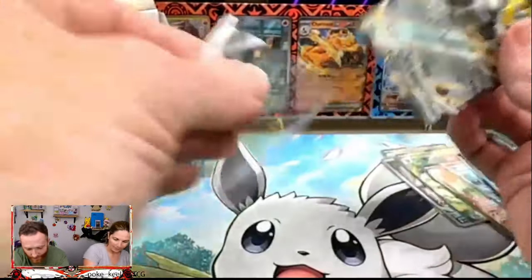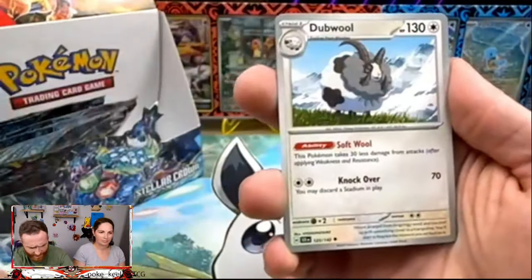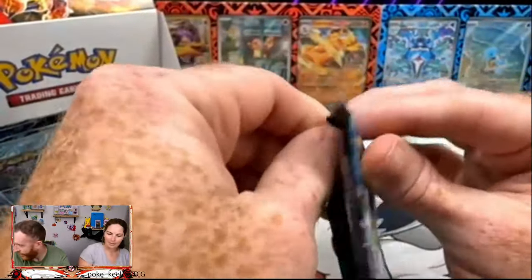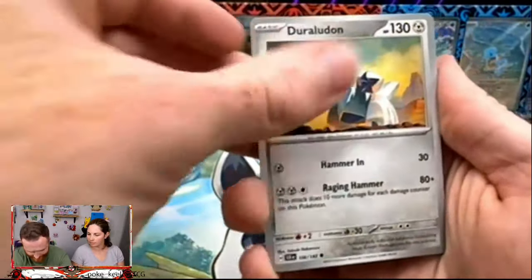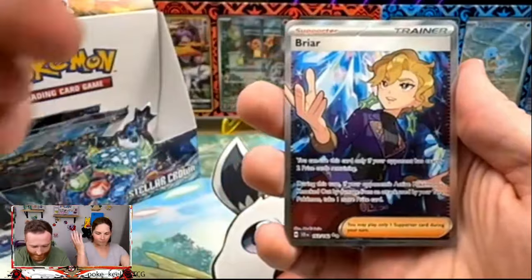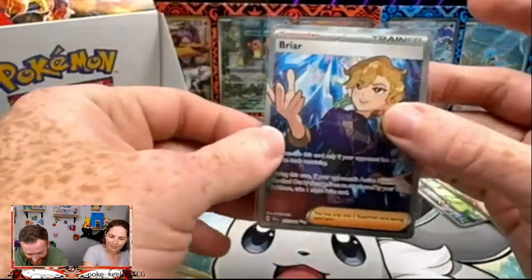I did not know it was supposed to storm today — I'm glad we're done outside. We've got a Klang and a Bouffalant — Bouffalant reminds me of like a lady getting a bouffant hairdo. Reverse Applin, reverse Lumiose... and an ultra rare Briar — there we go! You can't stop pulling cards — I don't know what's happening. Fire fingers is here and it's here to stay for this set apparently. Four more packs left.